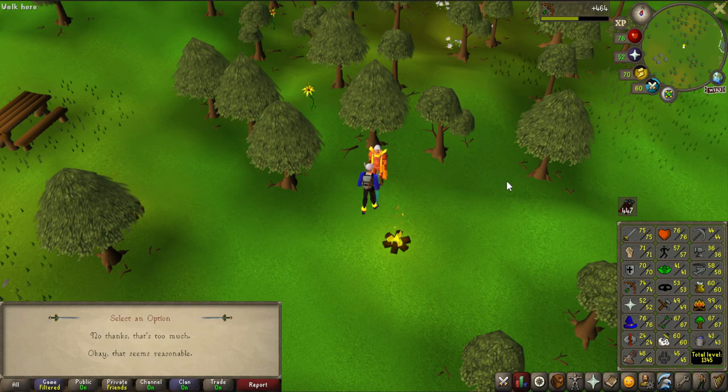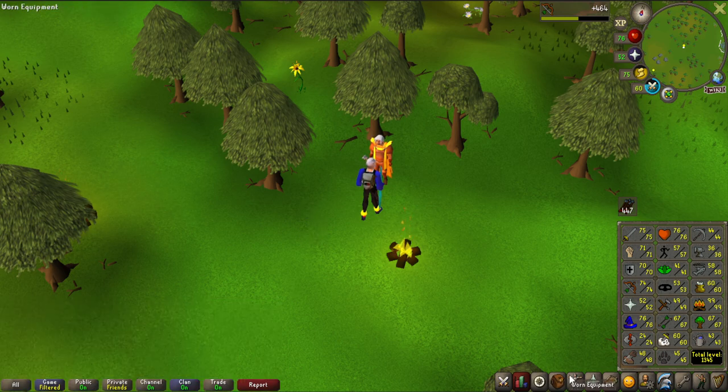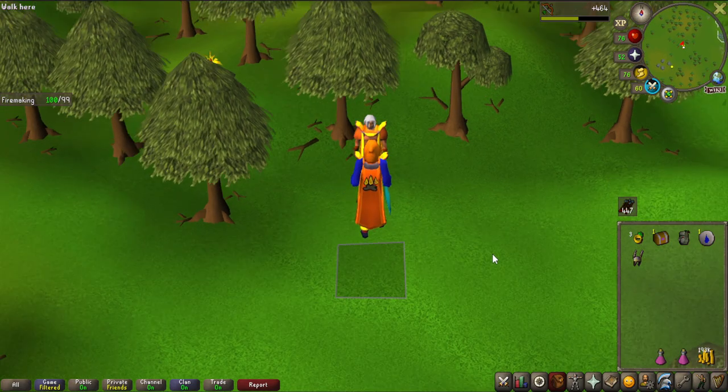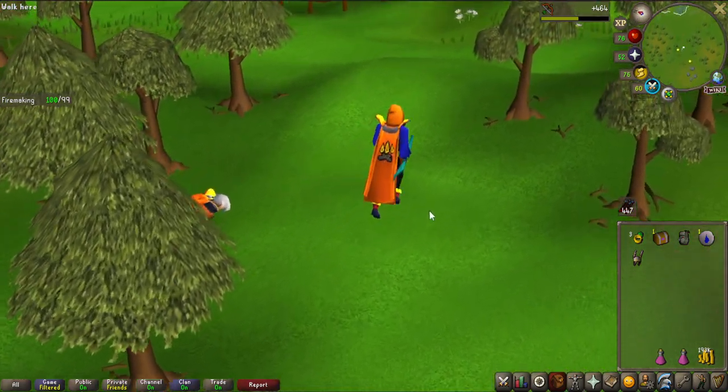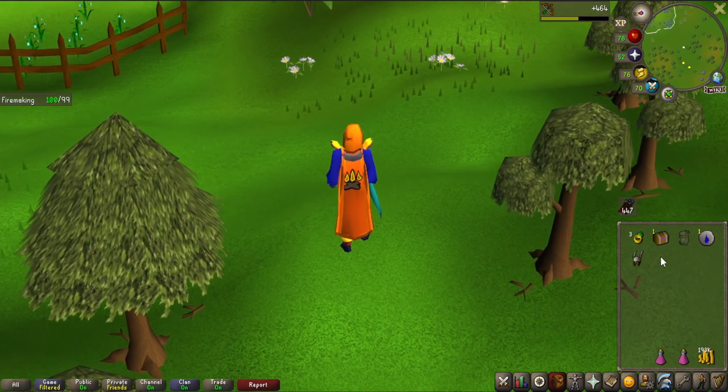If you're wondering what skills I got along with 99 Firemaking: 67 Woodcutting, 67 Fletching, and 48 Construction - which are some nice free levels for an Ironman that don't take any materials. Let's get the Firemaking skill cape. I also actually have a hard clue scroll we are going to open. That is the Firemaking skill cape - it looks pretty decent I would say, but not a very useful skill cape unfortunately.